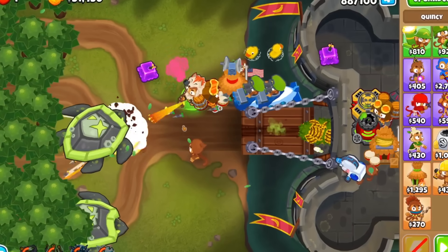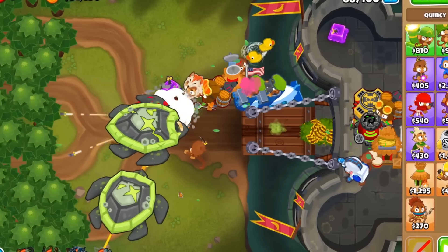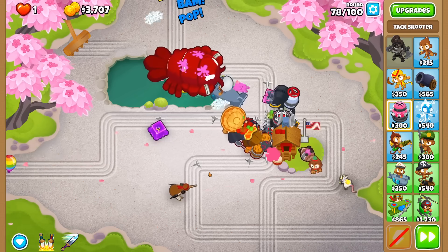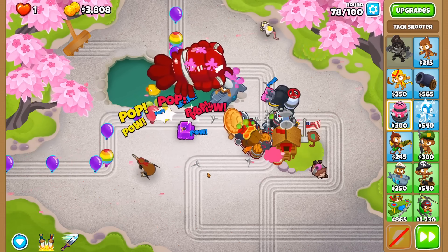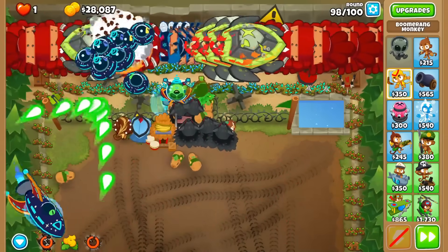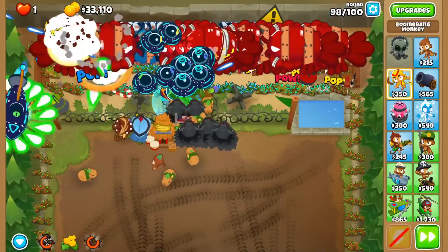All this in a no-downside game mode that is still fun because Ninja Kiwi has balanced the game around CHIMPS. Or you can go on easier maps and mess around, like getting a super glue on Rake or a Spirit of the Forest in Muddy Puddles on Firing Range. Give it a try — it's been the most fun and relaxing gameplay I've had in quite some time.